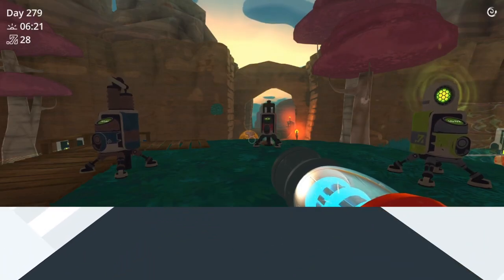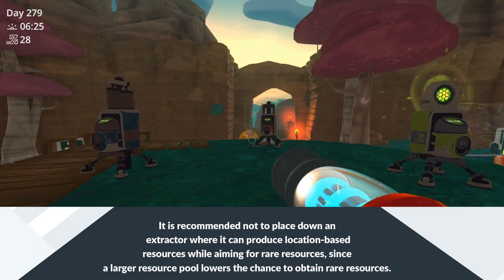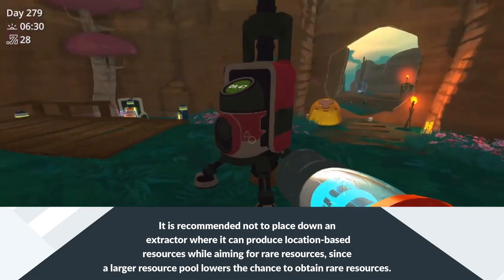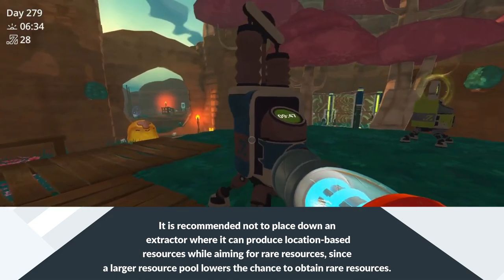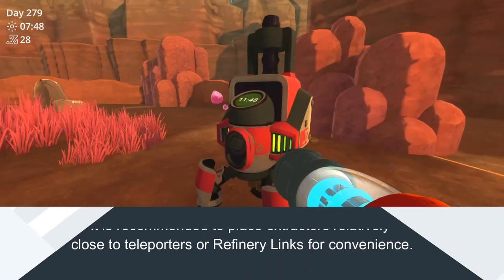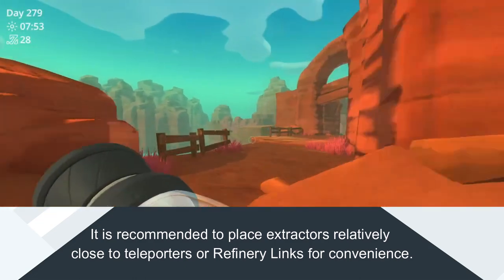It is recommended not to place down an extractor where it can produce location-based resources while aiming for rare resources, since a larger resource pool lowers the chance to obtain them. It is also recommended to place extractors relatively close to teleporters or refinery links for convenience.